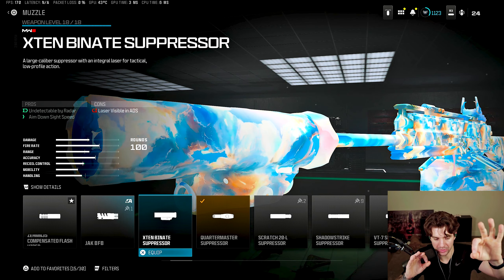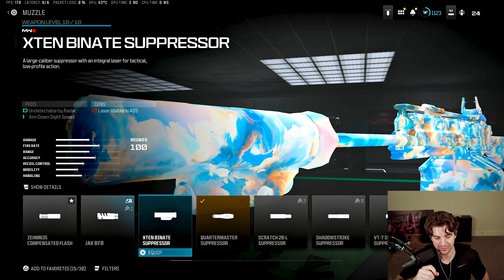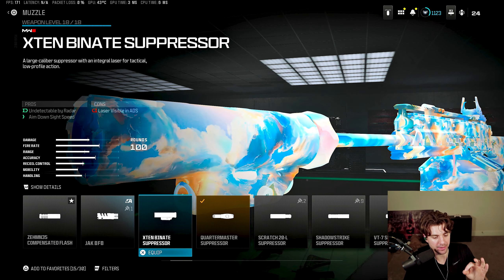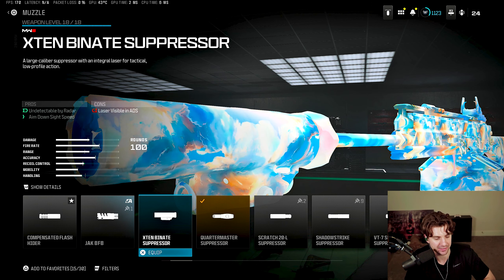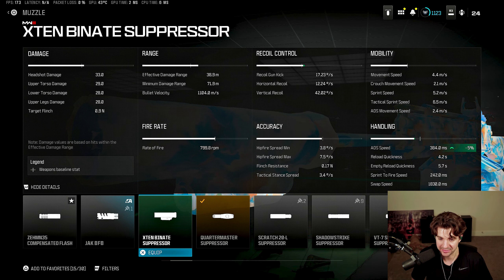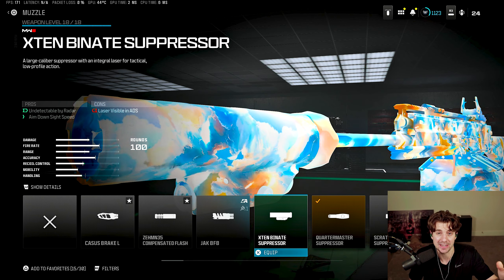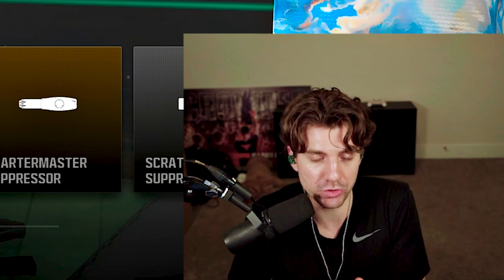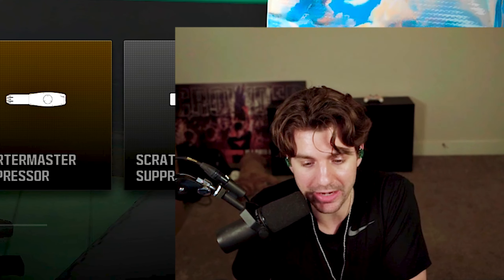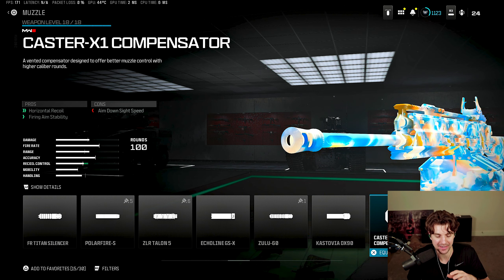Before we get into those loadouts, there were brand new attachments that could affect your builds. The first one is the X10 Binate suppressor — it goes undetectable by radar, it's a silencer, and it helps aim-down-sight speed. Looking at the statistics, all it really does is help your ADS; it doesn't do much else. The laser is actually visible in ADS, so I don't really think this attachment was even necessary. You can try it out on some loadouts, but I don't think it's going to change your build too much.